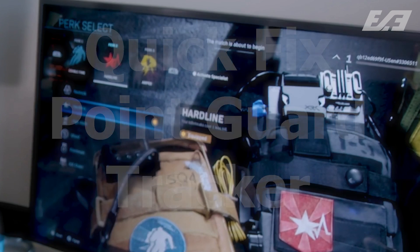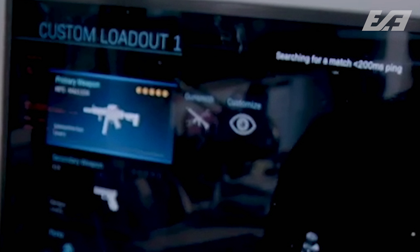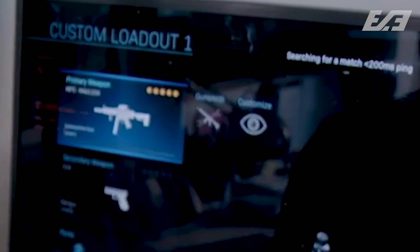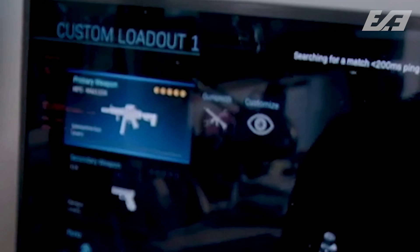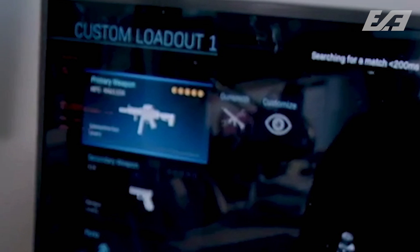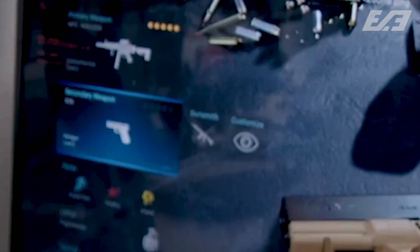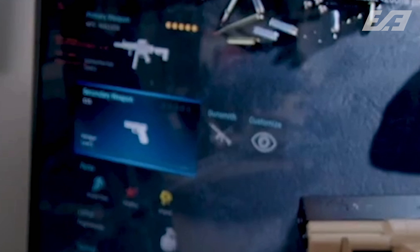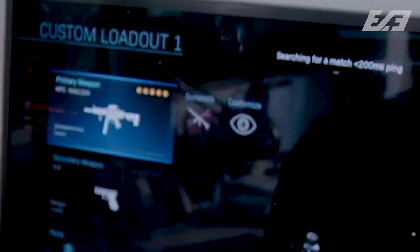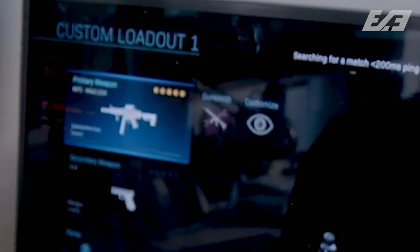We also see another feature right next to the gunsmith icon: whenever you hover over a weapon selection, there's a Customize option with an eye icon. My guess is this is where your camos will be housed, where you can select blueprints to create weapon variants, and access other cosmetics like weapon charms that appear in the first-person perspective. That's a new addition we get to see ahead of the full launch.